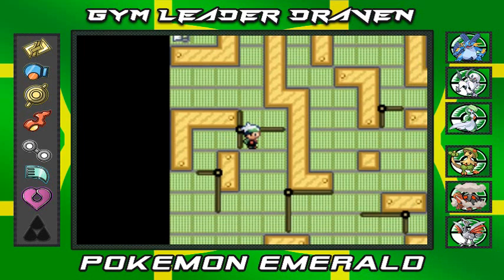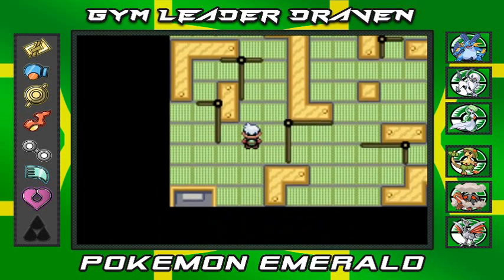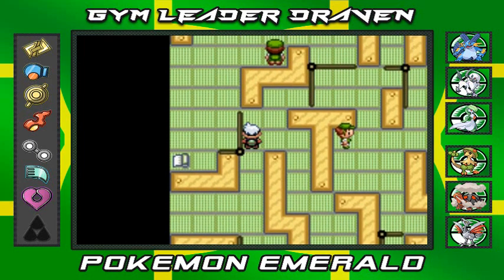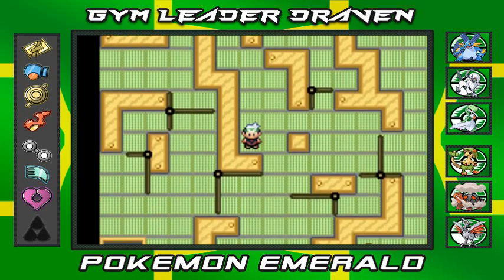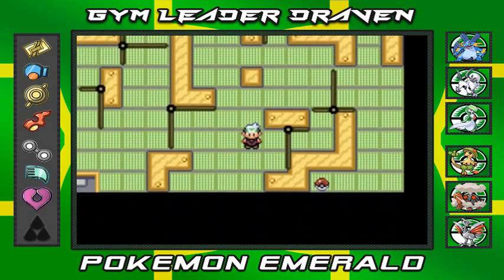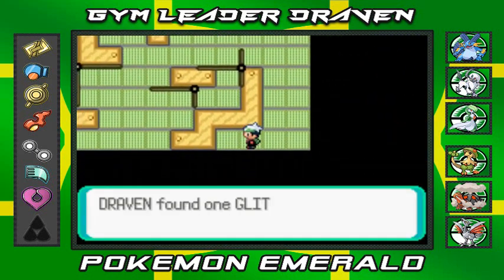I'm going to move this along. This puzzle is similar to the Fortree City gym, and this is all you really need to do. There are Pokemon trainers in here. I need to move this block right here — there we go. Going straight up here, and some of the items you'll get are mail.